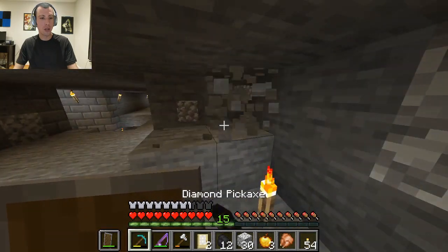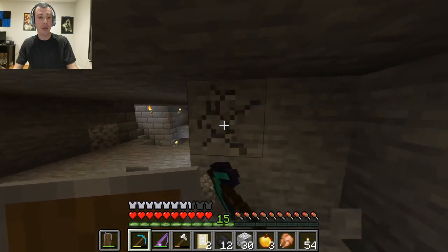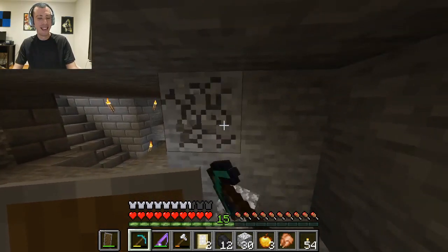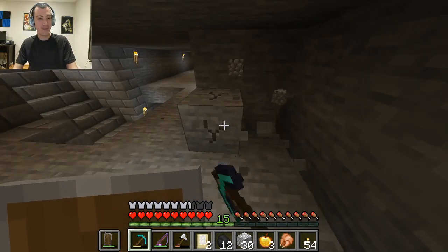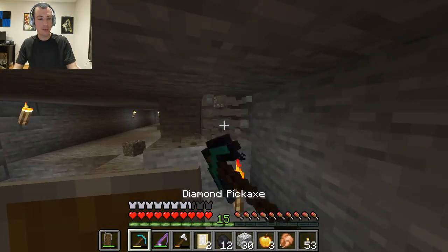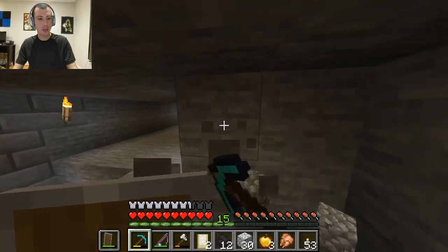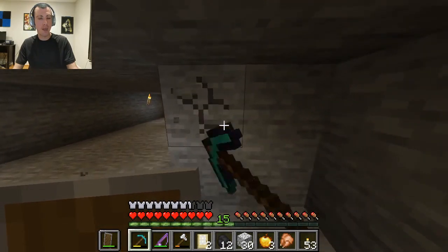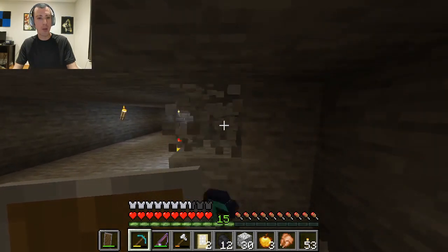Slapping the torch down, good. Hoping I find some more diamonds too — that'd be nice, I have plenty obviously. But I don't have that armor I want though. Slap the torch down right there, good. Making progress, slowly but surely. I really need to get a — what do you call it — a beacon, I really gotta get me one of them. Would help quite a bit.